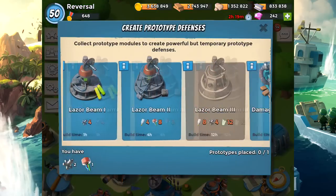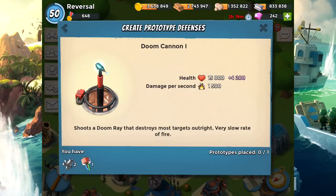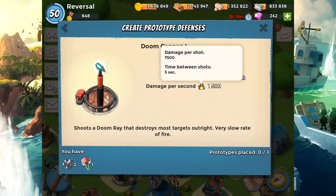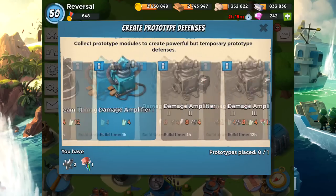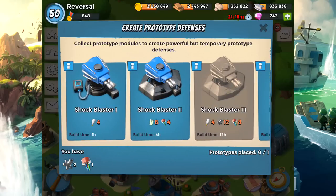Last but not least is the Doom Cannon. It is ridiculously overpowered — it's like the big brother of a Boom Cannon, which is kind of why it's called the Doom Cannon. A level one Doom Cannon deals 7,500 damage in one shot, essentially taking out everything except a Scorcher. It definitely packs a punch, and it gets crazier as the levels go up.